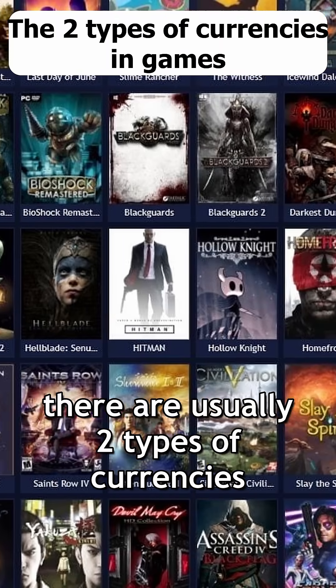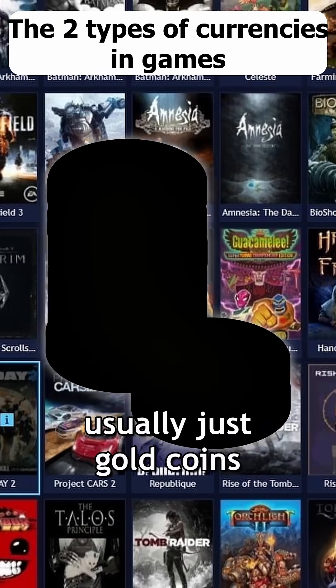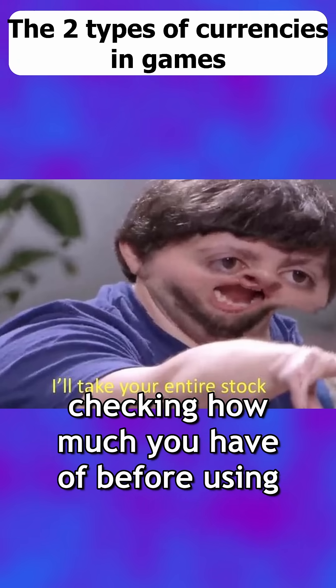In many modern games there are usually two types of currencies. The first one is the inflation currency, usually just gold coins. This is the currency you don't even bother checking how much you have of before using.